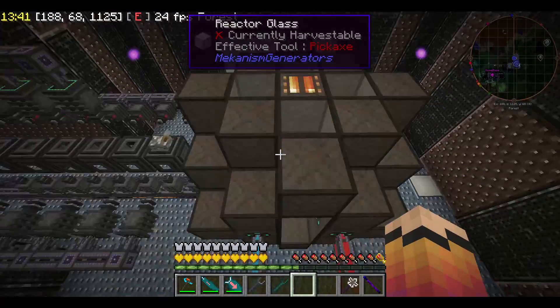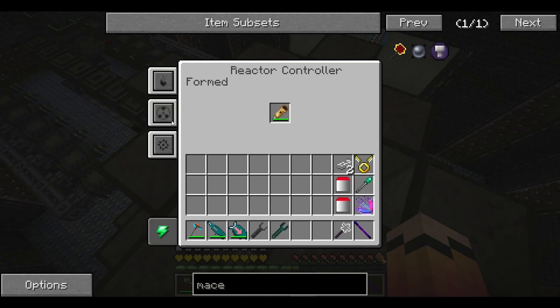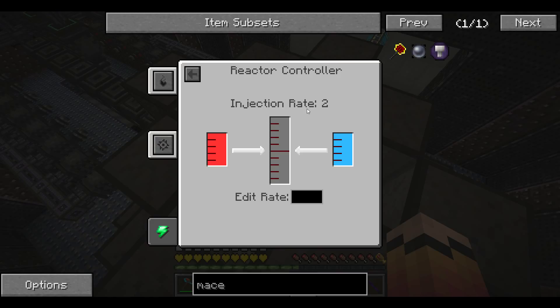Another thing I discovered was the fuel injection rate. The minimum for an air-cooled reactor — which is what I've got — I'm supplying deuterium and tritium separately. But in order to start it, it has to be injection rate 6, and then you can adjust it up or down. I'm going to adjust it up. So, 6 to start it up.